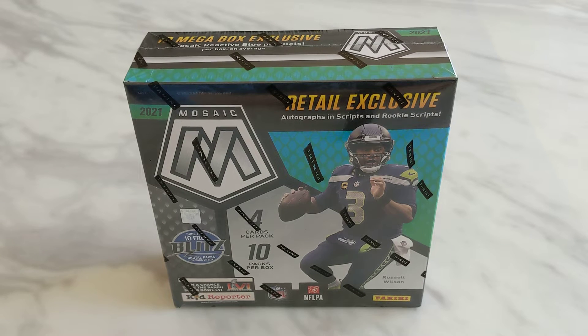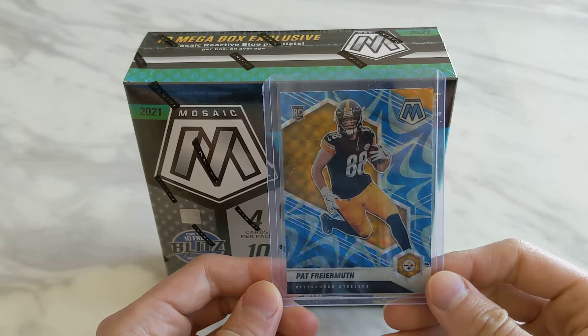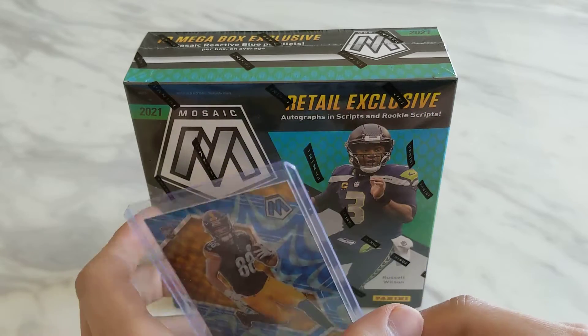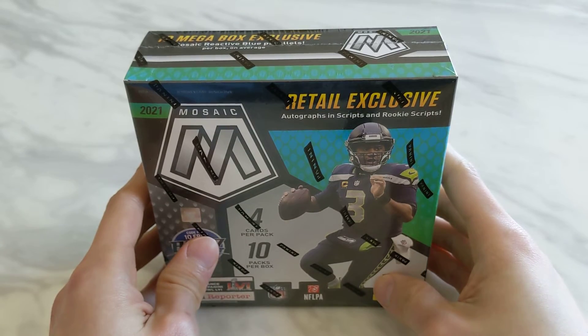Hello everyone, welcome back to the channel for another unboxing video. Today we're ripping Panini 2021 Mosaic NFL Megabox. So far I've ripped one solo pack, one blaster box, and one megabox of Mosaic NFL and I haven't pulled anything good yet. Last megabox the best card I pulled was probably this Pat Freiermuth Rookie Reactive Blue, mainly because I'm a Steelers fan, but otherwise I don't think the first box was very good. So let's see if we can do better with this second megabox.